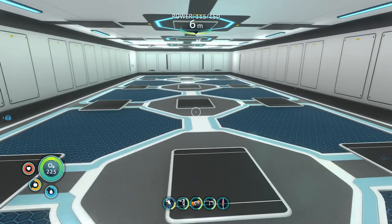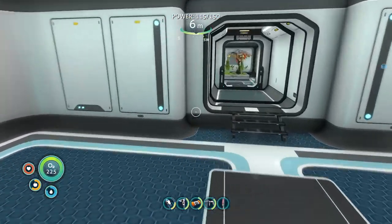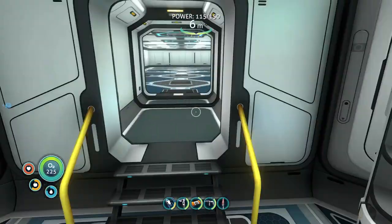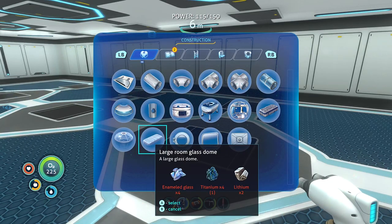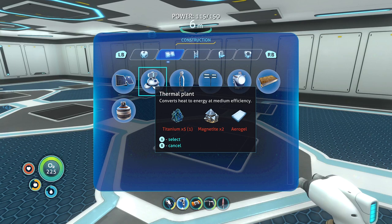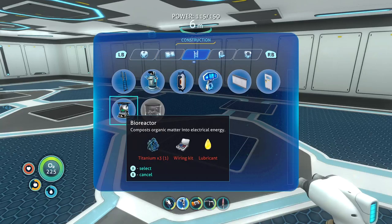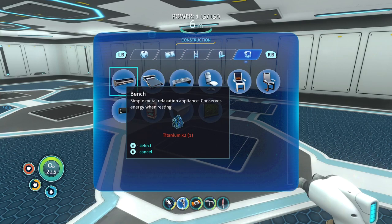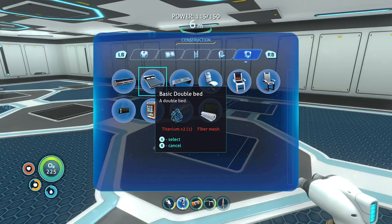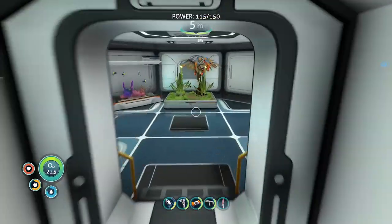Tons of space! Holy moly. I could make a bed, right? Ooh, thermal plant — a range of power sources! I could do that. I need more titanium for miscellaneous. After all that metal salvage I need even more titanium.